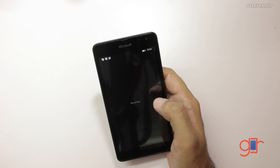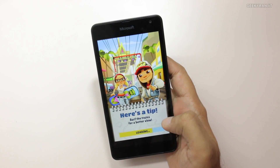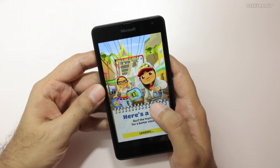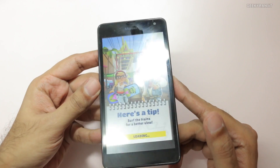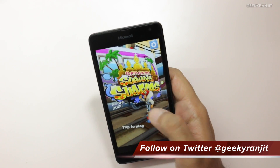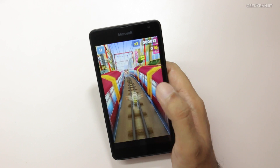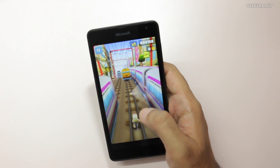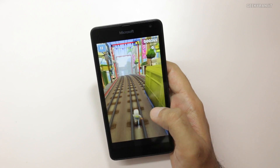We'll do some gaming and we'll start with some casual games and then move on to heavy games. We'll start with Subway Surfers. Loading of games does take some time on this device. It sports a 5-inch screen which is qHD, but the screen resolution is a little bit low for a 5-inch display. Also the screen is a fingerprint magnet. If you're a big gamer, note that iOS and Android have a much bigger selection of games — many popular free games are not available on the Windows Phone platform.